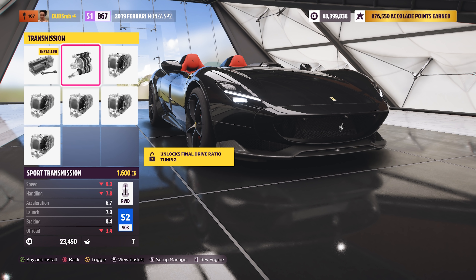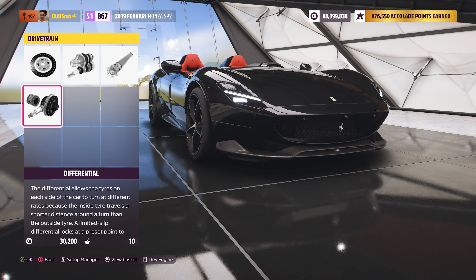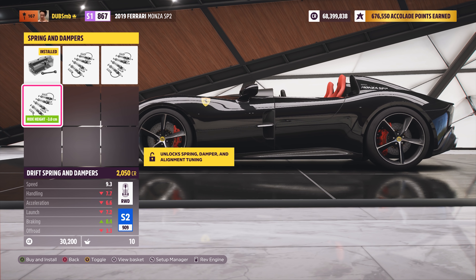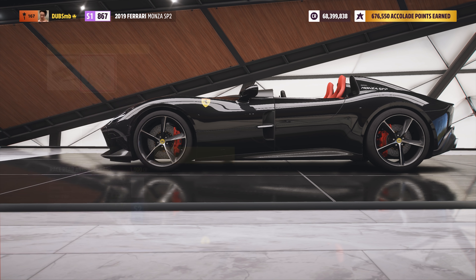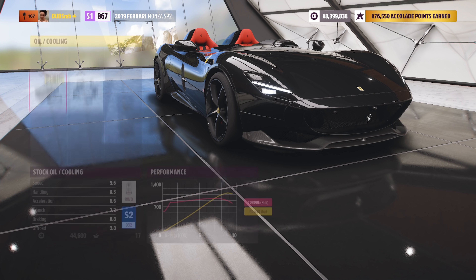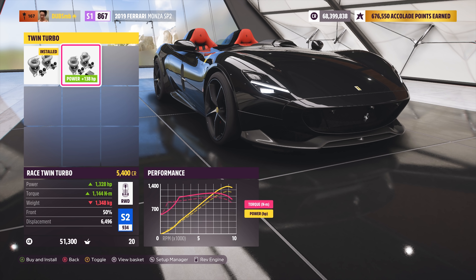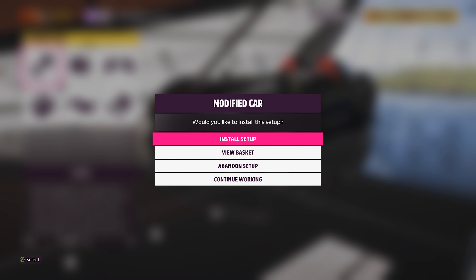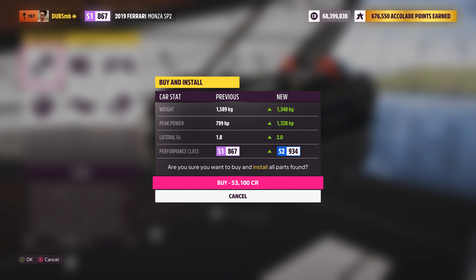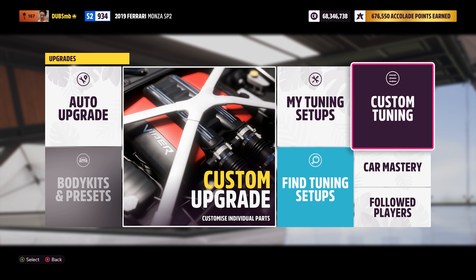Imagine doing this speed without a windscreen - good thing I'm wearing a helmet because my face would just be absolutely ruined. Could you imagine the amount of flies on my visor if this was real life? It's quick, it's very quick - I'm gonna guess around 236, 237 maybe even 240, 241 miles per hour top speed. And it handles quite well too as you should have seen.